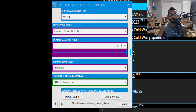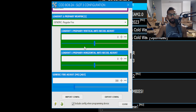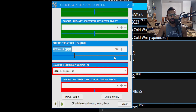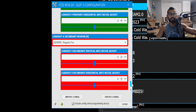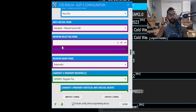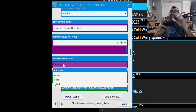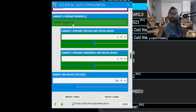Next is weapon selector mode — you won't be able to change that here, it's done with your controller. Weapon swap controls how you switch from primary to secondary weapons. You can see loadout one primary to secondary, and there are up to four loadouts — meaning four primaries and four secondaries, eight weapons total. If you leave weapon swap on Automatic, you simply press Y on Xbox or Triangle on PlayStation to change weapons.